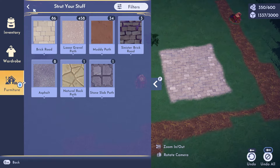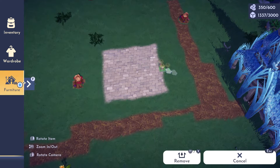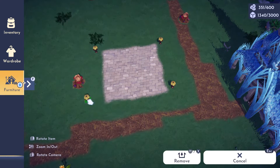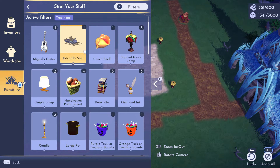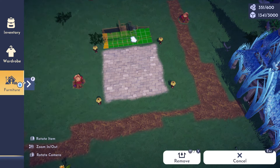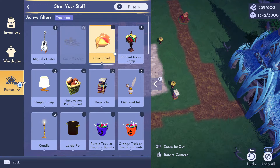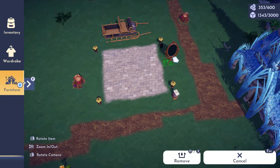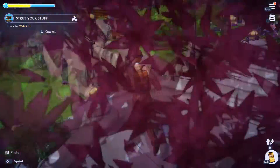Now for the lighting — I've got seven of these, so I'll place a few. Then for decorations it's already filtered to traditional, so let's put Christophe's sled, a couple of books, a large pot, and a mirror so you can look at yourself being ridiculous. That should be everything.